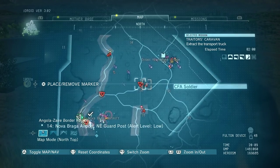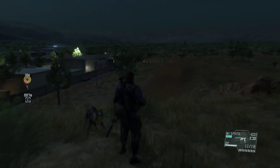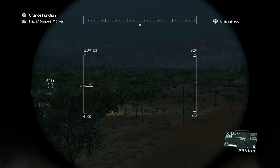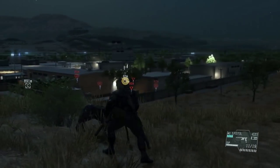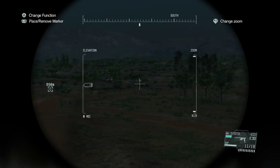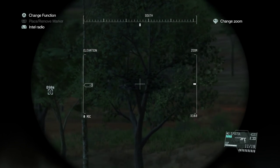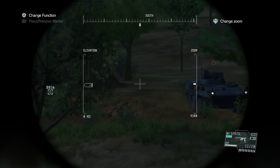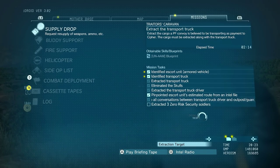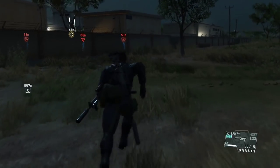It says that the truck driver has an S rank stat, but one of you informed me that there are a few soldiers who can hide their abilities. In this case, it says he has an S rank stat but he doesn't — it's all a lie. I learned that the hard way in the previous mission when I got excited about extracting the Viscount with S rank stats, but it turned out he didn't have S rank stats at all. But there are the two tanks which will escort the truck — we've marked them.